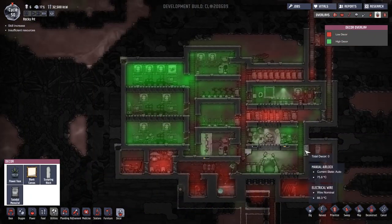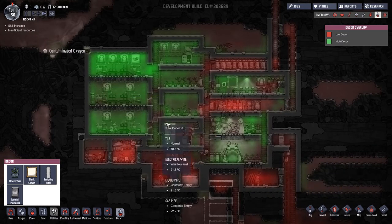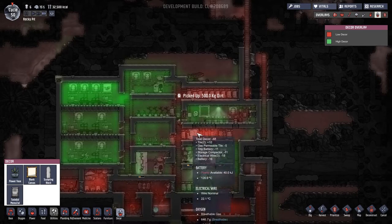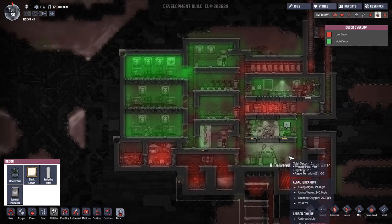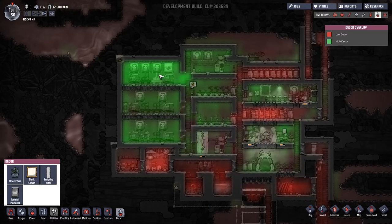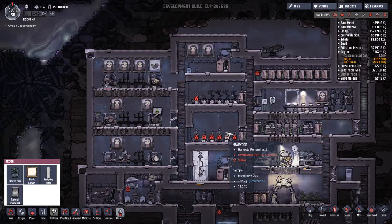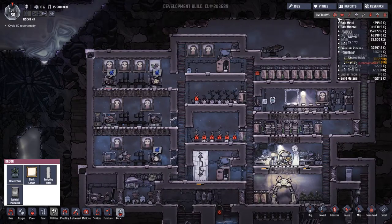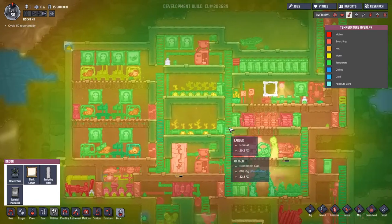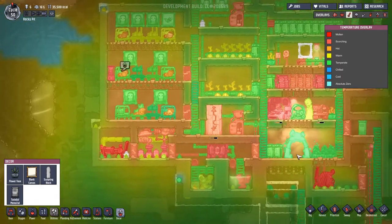Looking at the decor overlay — the batteries are not the best for the world, but everywhere else is looking pretty nice. Storage area and battery area are not looking good, but everywhere else has got a fair amount of decor. Actually this is really, really nice. Oh no — we're overheating now. Let's have a look at the temperature overlay — something I've not had to worry about.